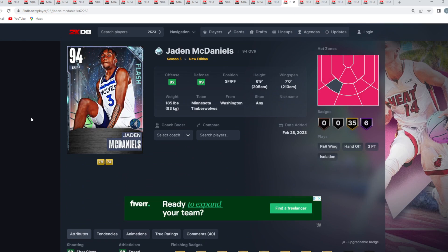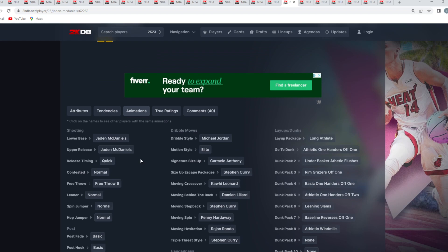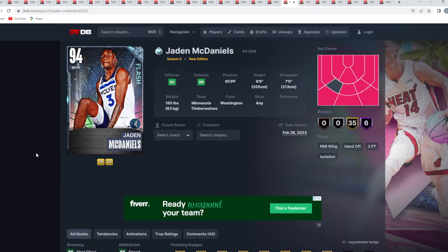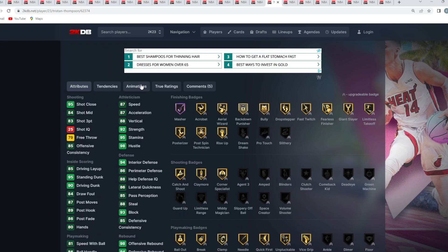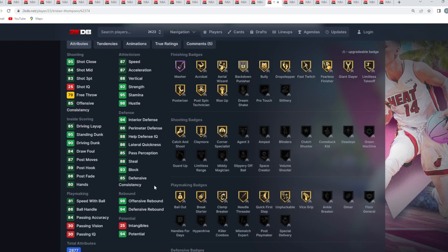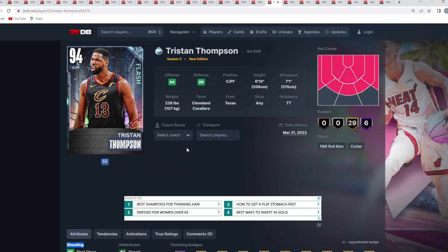At number 18 is Diamond JD McDaniels — a 6'9" small forward with a 7'0" wingspan. The card has the Curry Slide, which is crazy on a 6'9" SF, and the Curry Escape. His jump shot isn't great, but he gives you good defense. At number 17 is Diamond Tristan Thompson — a center/power forward, 6'10" with a 7'1" wingspan, a better Jonas Valanciunas overall. He's got good speed and athleticism, 90 driving dunk, 95 vertical, great rebounding, solid defense, and his jump shot isn't bad — on very quick timing with the Rust size up and MJ dribble style.